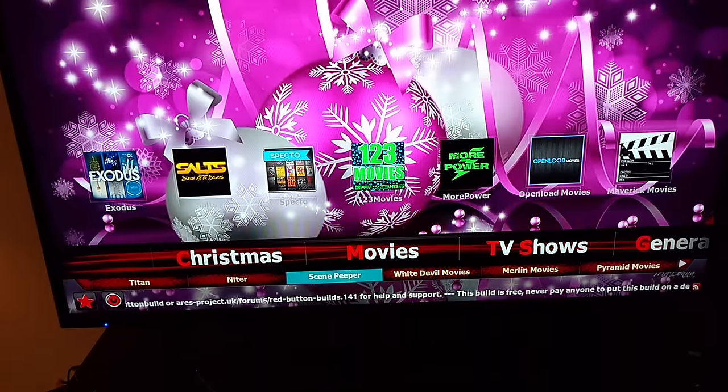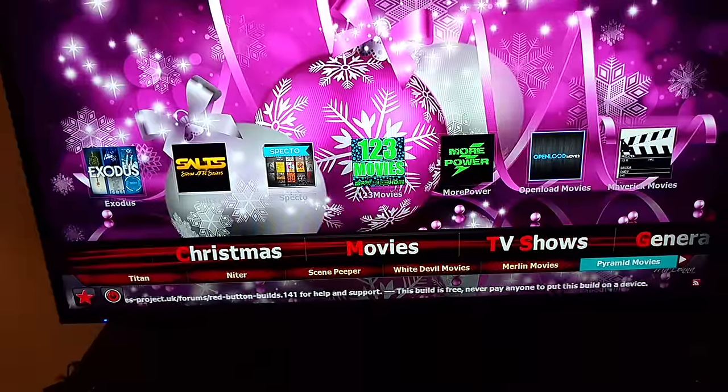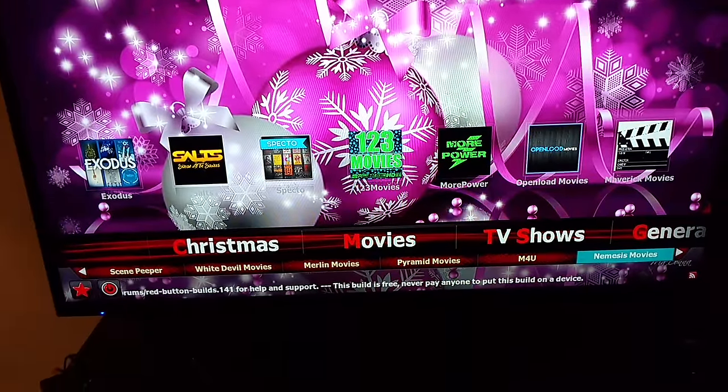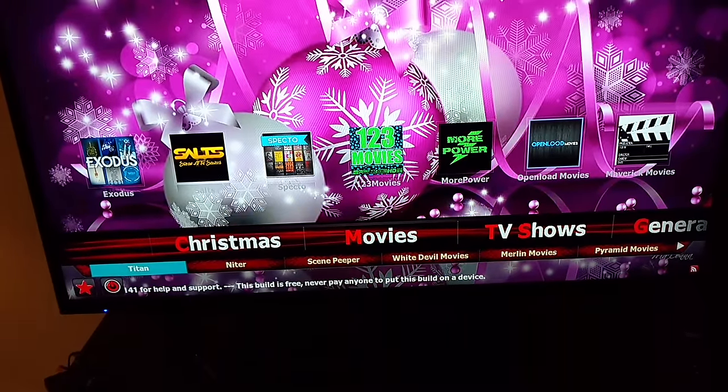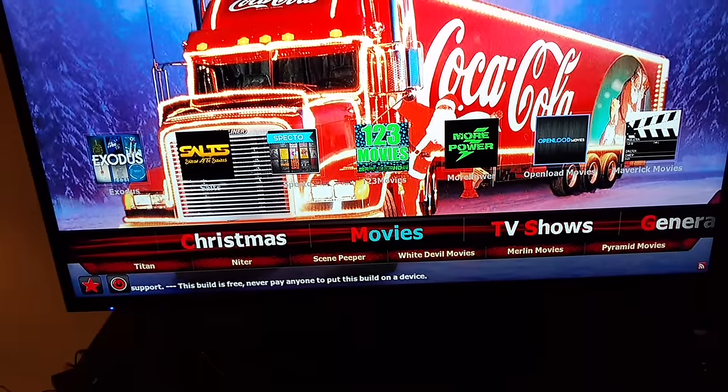You can go to the bottom, you still got Titans. You got a whole bunch of different builds at the bottom — keep going to the right. You got a lot of movie selections at the bottom. Sources. It's an ultra build for me.